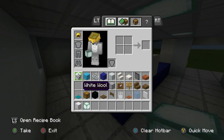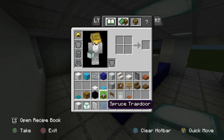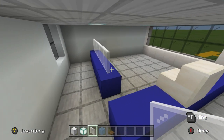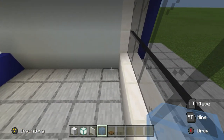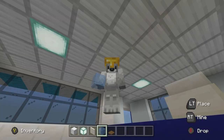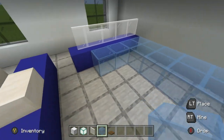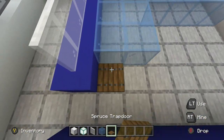Now inside, I'm using white glass pane, light blue stained glass, and spruce trapdoors. Place some white stained glass pane along the left side and inside the counter. I want the light blue glass to represent ice — where the fish are going to be displayed. I might add another row of ice along the back corner as well.